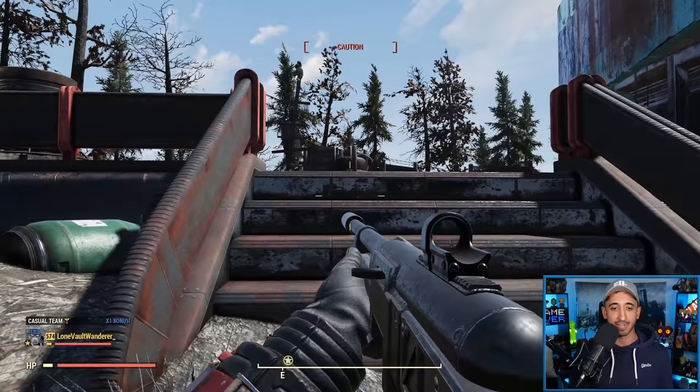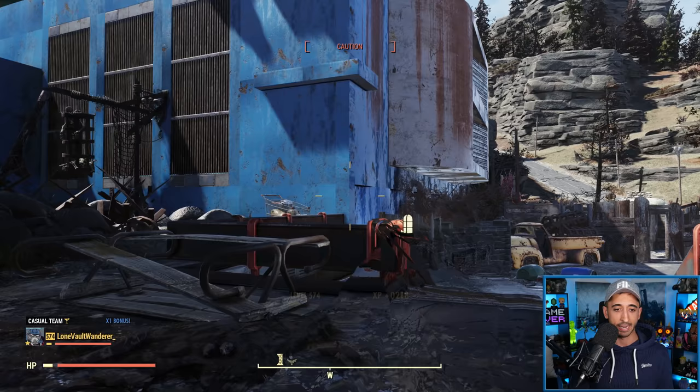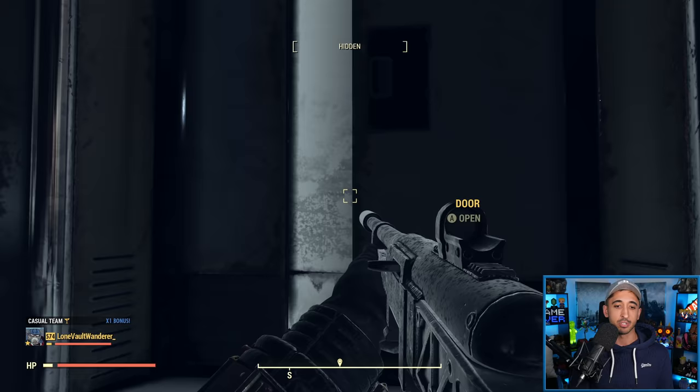These guys being level 50, you can kill enemies this quickly with a lot of different guns in the game, so it's not exactly showcasing the build's highest potential. Let's get rid of that turret and go inside. The reason why I like this build so much is because if you ever want to solo the Scorch Beast Queen run, you can actually do it — it's insanely effective against those kinds of enemies. As you notice, I never got out of sneak, and I'm not using a stealth boy or any armor with a sneaking bonus. You don't absolutely need them.